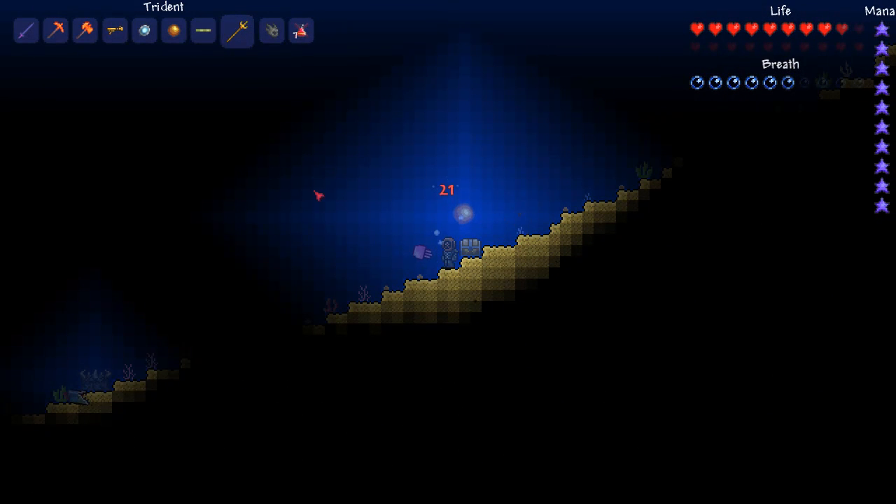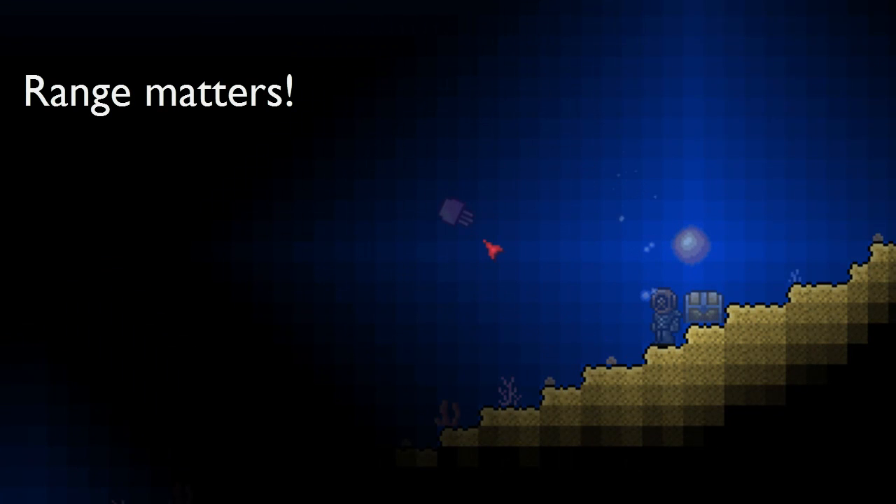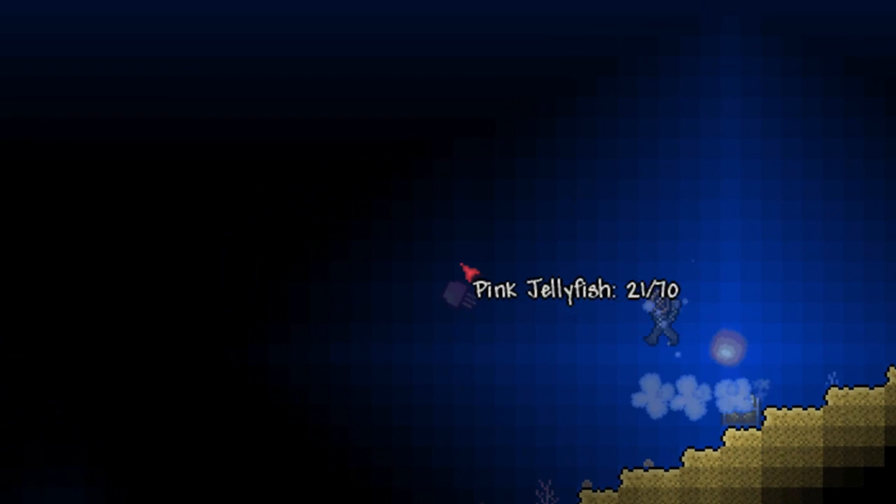So let's basically show this off. The trident does 10 damage and has a slow attack speed, however it does 3 lots of 10 damage. As you can see when I hit it, if he's close enough, it will actually do the 3 lots of damage, depending on where they stand.